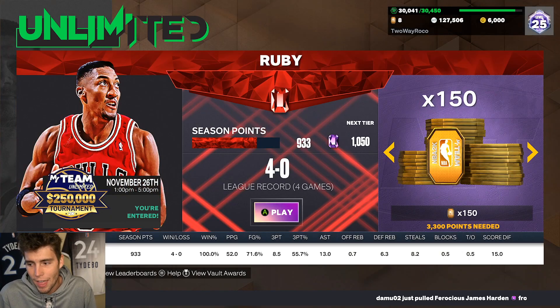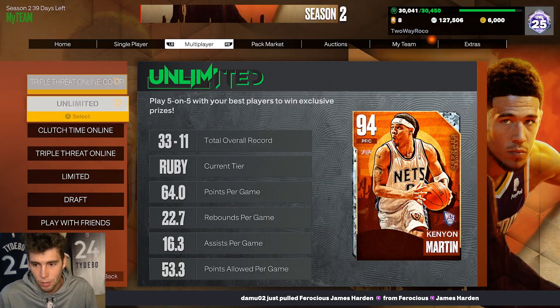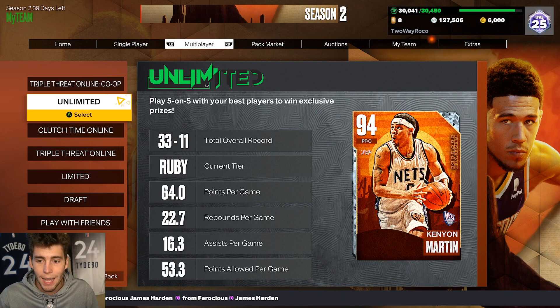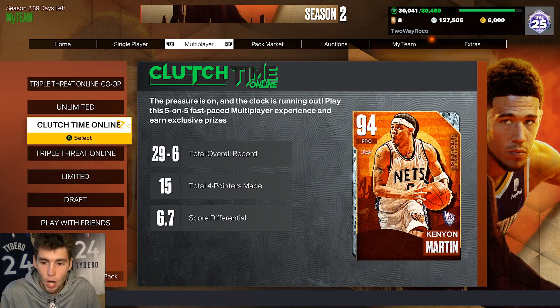MyTeam Unlimited is still 6,000 points for a centerpiece — nothing more after that. So far we've got collector level, Clutch Time Offline, Triple Threat Co-op Online, and MyTeam Unlimited. Then Clutch Time Online at 100 wins gives you another centerpiece — that puts us at five already.